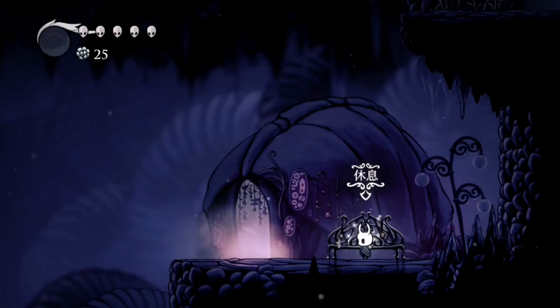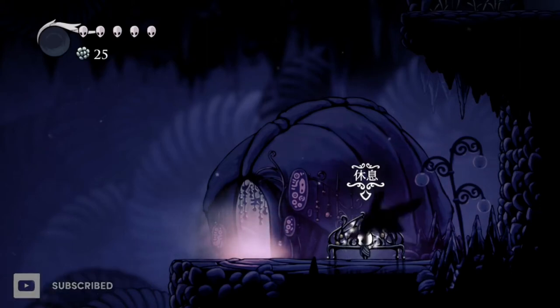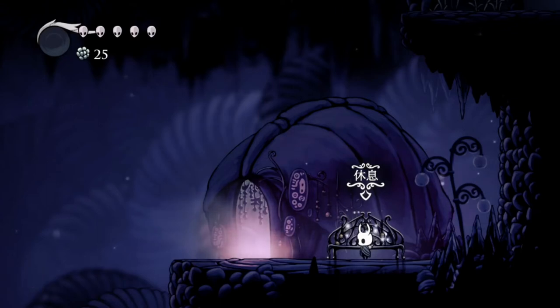Today we're going to go over the Shade Skip at Salubra's Hut. This is a really important trick in a lot of speedruns to be able to get to the City of Tears early. This also gets you the Dream Nail really early on, and you don't have to worry about beating the False Knight. Because normally your way into City of Tears would be to get the City Crest from the False Knight, and that would bring you into the front half of City of Tears, but then you would have to go through Soul Sanctum and all that stuff. So if you're doing any percent, this is a very important trick because you don't want to do Soul Sanctum at all.